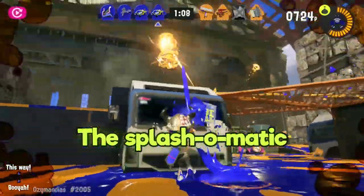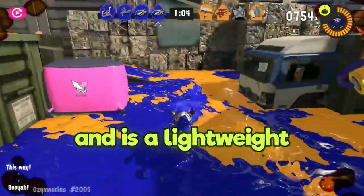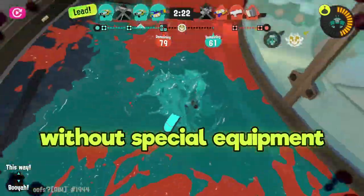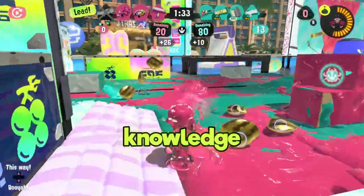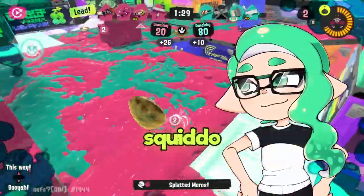There you have it. The Splash-O-Matic has perfect aim, a fire range shorter than most other weapons, and is a lightweight weapon so you can move around a bit faster without special equipment. Use your mobility to breach that range gap, and use your perfect aim to splat any opponent with confidence. Armed with this knowledge, you are now ready to master the Splash-O-Matic. Now go and show them what you're made of, Squid-O.